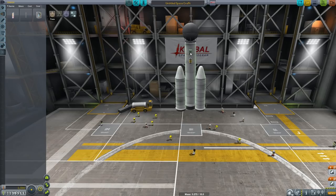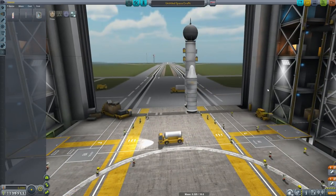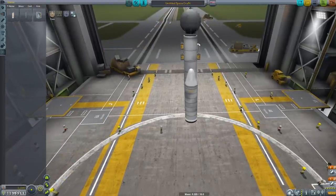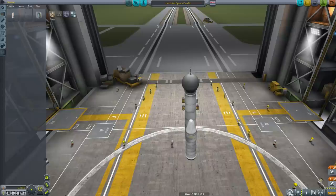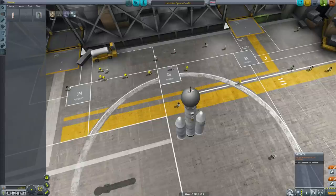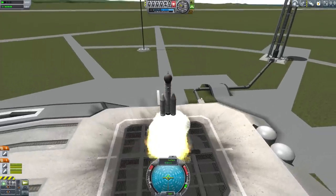Just so happens that these batteries weigh the same as the barometer — or they mass the same as the barometer, which means by extension they weigh the same, but we care about mass. So we're going to collect two science data points with this and one science data point with the thermometer. And we're going to beat 30,000 meters — not 30,000 kilometres. Okay, let's see if this works.